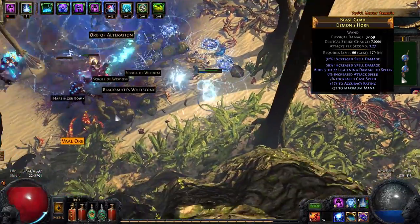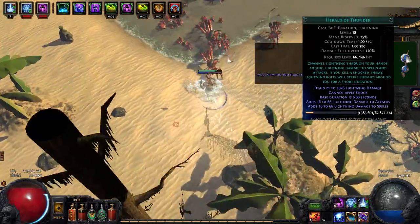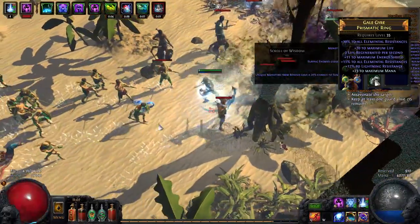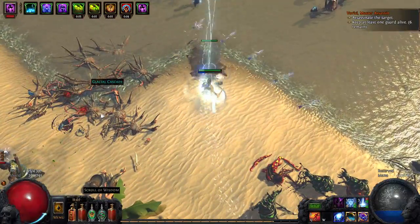My wand is pretty good — spell damage, lightning damage to spells, and some mana. I'm using hail's golem for some extra physical damage mitigation, and herald of thunder for some extra damage. The first ring can definitely be improved, the second ring is okay but can also be improved.